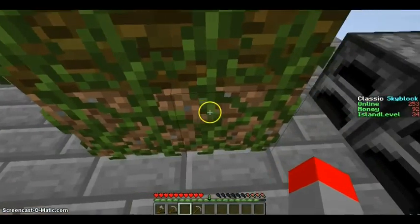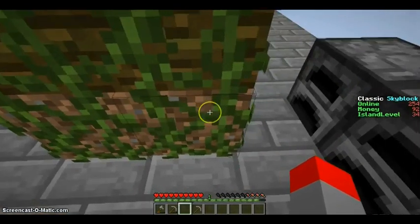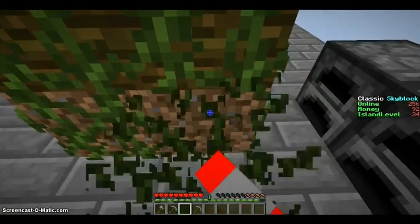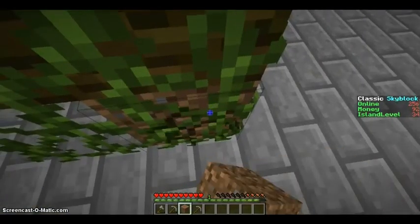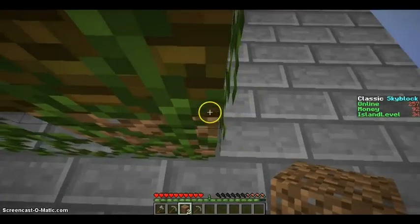So here's my entrance tree. This dirt was what I originally planted it on and I'm gonna take that out because I don't like it. I'm going to replace it with some logs.